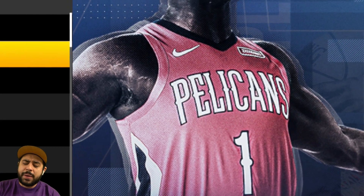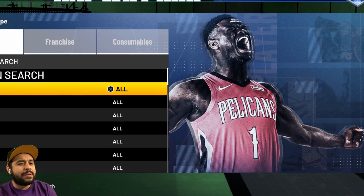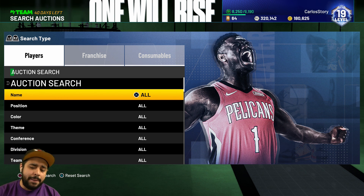Yo ladies and gentlemen, boys and girls and everybody else in between - today we're going to be getting our first ever pink diamond in NBA 2K21 MyTeam by buying every single player that I need to unlock it. This is gonna cost me a pretty penny, so leave a like on the video and let me know down below in the comments what is the best card that you have on your team.